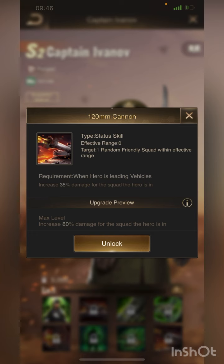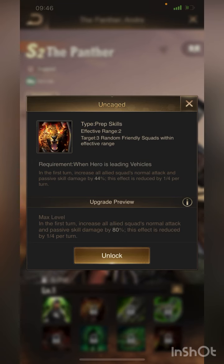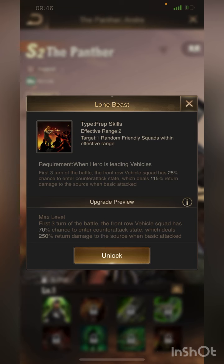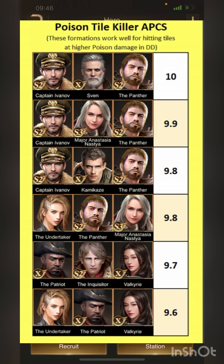With one troop, Captain Ivanov grants himself an 80% damage increase buff, so when he casts combat skills you might one-shot the enemy troops in the tile. The Panther grants himself and others an 80% normal attack and passive skill damage buff, and also grants a 70% chance to deal a counter attack at around 250% damage when you get basic attacked. The other heroes are also very good because they do massive damage to one-shot tiles, so you can get those tiles easier.